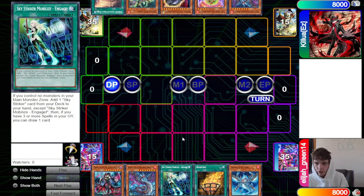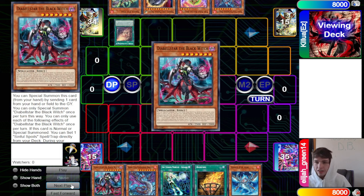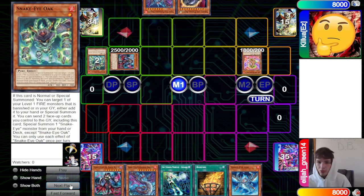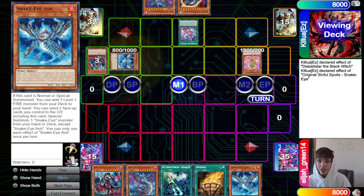So we have the Sky Striker build of Snake Eye — a few Striker cards, and it probably doesn't play hand traps. Then we have the Fire King build. They start off by activating Wanted to search out Black Witch, then go main phase, normal Arvata, and special Black Witch by sending Oak.